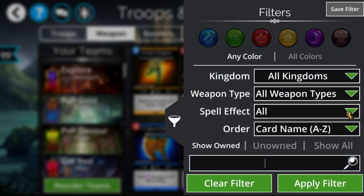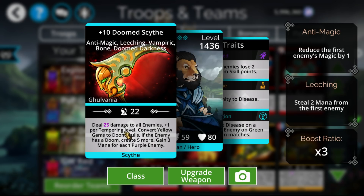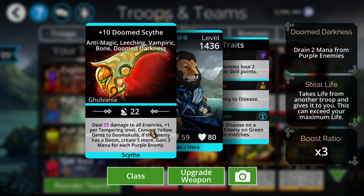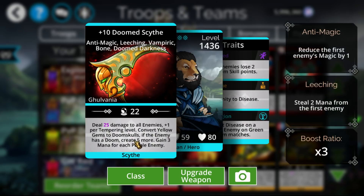If we go over to our weapon and bring up the doom scythe quick, you can see one of its first things, like all the other ones, it does have increased damage based on tempering level. Tempering level is basically whatever that number is there — you add that to its damage, so that's 35 if you have it all the way maxed out. It still gets all the yellow converts, ends up getting three mana for each purple enemy, and while very rare, if the enemy ends up having a doom, it'll also end up creating five additional dooms on top of what it already creates.